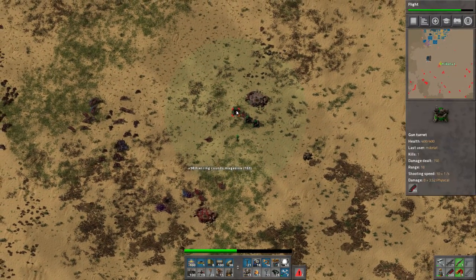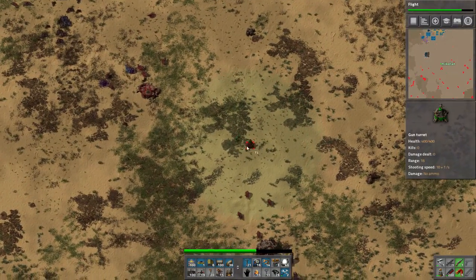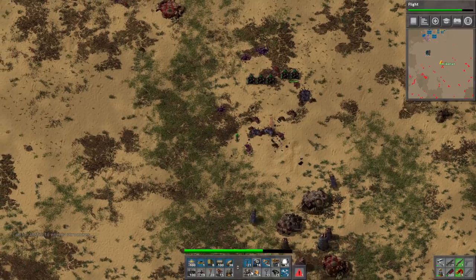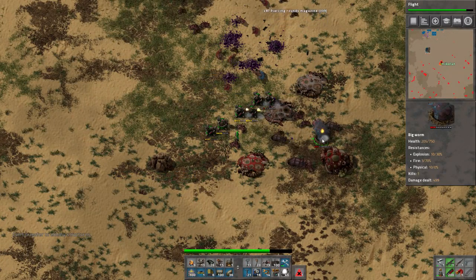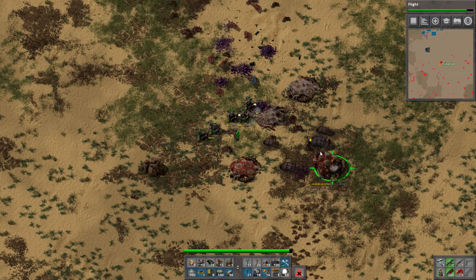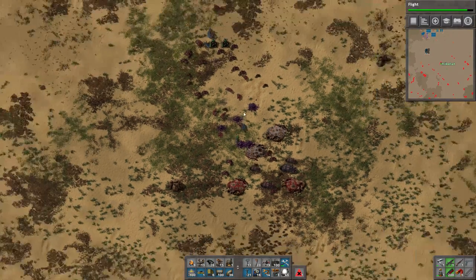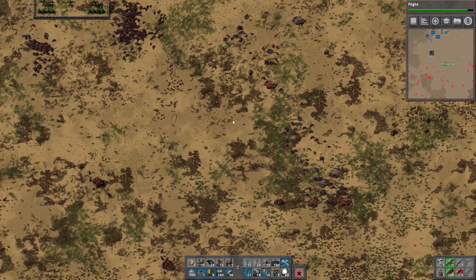We're gonna just take out some of these nests — particularly the ones down here are particularly bad. That is a big worm. We've now reached that stage — there are ginormous worms everywhere. I dealt with this guy and I'll get this one down here, then we'll progress somewhere else. They're not as much in the pollution clouds, so we should be much better off now.